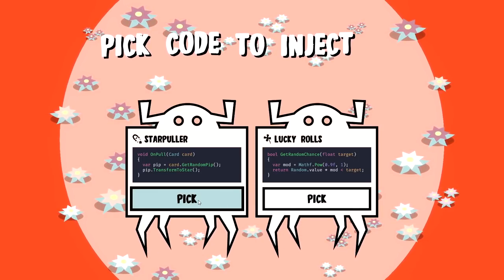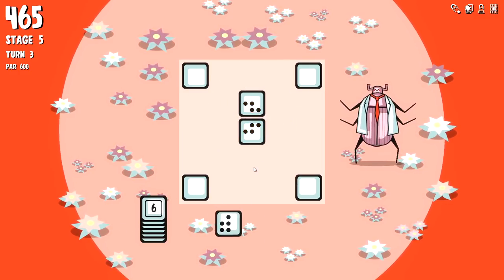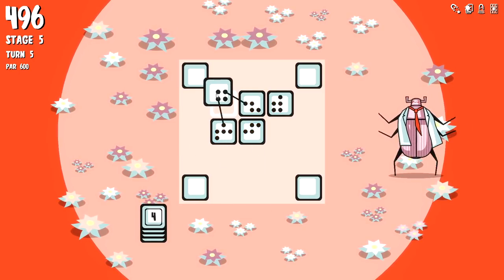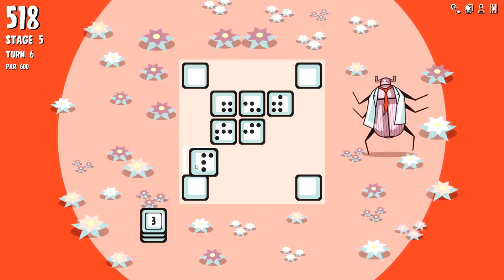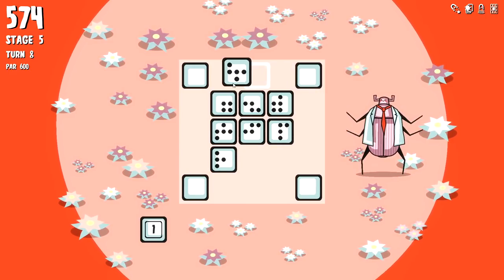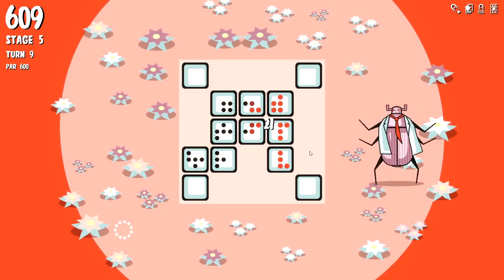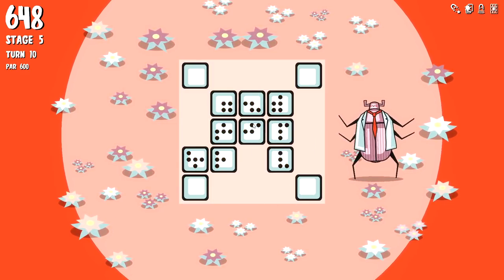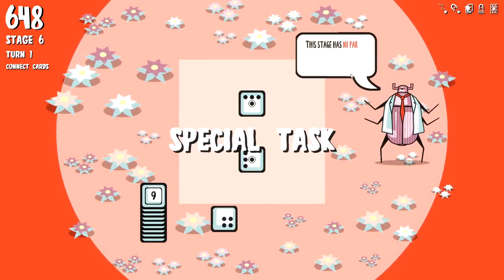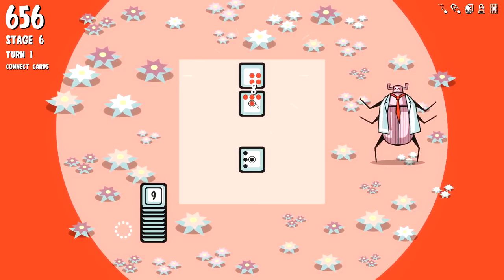On pull, a card gets a random pip and transforms into a star - we just need to get a pull and that's going to be good. Connect those, connect these. We got all the space in the universe to connect - that's good. This will work - we're fine with that. This is our catch-all, he can go on anything. I like the idea of him going here and we're golden. Give me a five-banger. On activate we transform something into a star. This is my true nightmare.